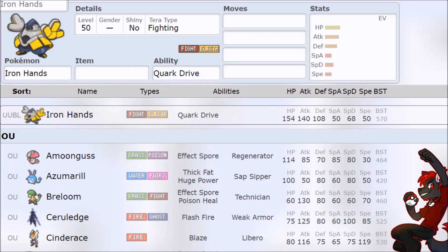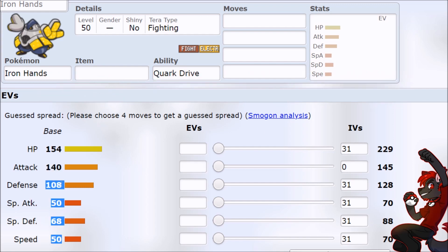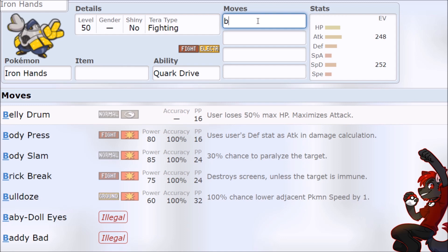This is your guide to using Iron Hands in Pokemon Scarlet and Violet. Let's see what kind of stats Paradox Hariyama has — busted. 154 on the hit points, 140 on the attack, and 108 on defense. This Pokemon is tanky, and even with the 68 special defense, you go max special defense and that's giving us almost 40% more stats, so you can actually salvage this Pokemon. Which also means if we have Bulk Up, we just win the game.